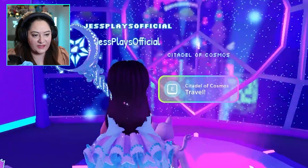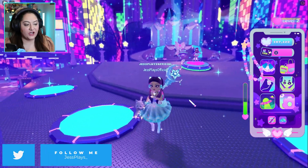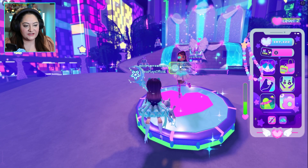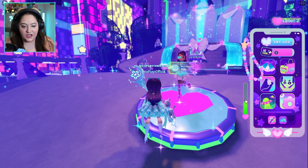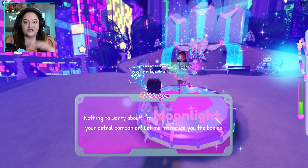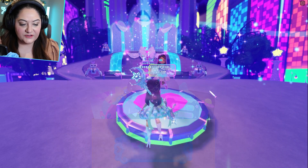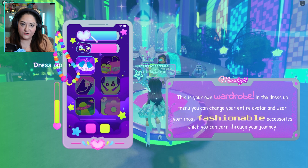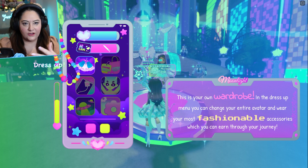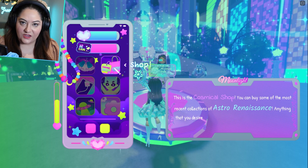The first place you want to go to is the Citadel of Cosmos. Once you're over there you spawn in on one of these light pads, which is very cool. There is someone to talk to here and that's gonna take you through the tutorial. She's gonna start explaining stuff to you — you press and hold E. Once you've done that you can press Start Tutorial and she's gonna start explaining how to use your phone, which is like the little thing on the right. And she's showing you where your wardrobe is and where the shop is.